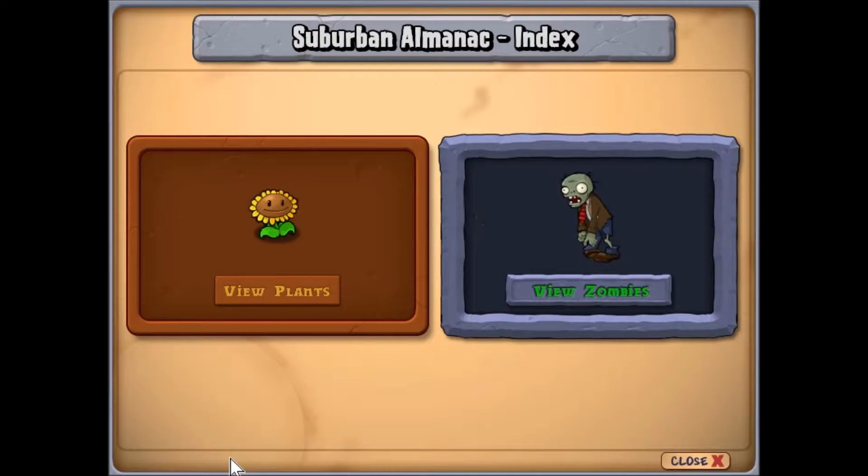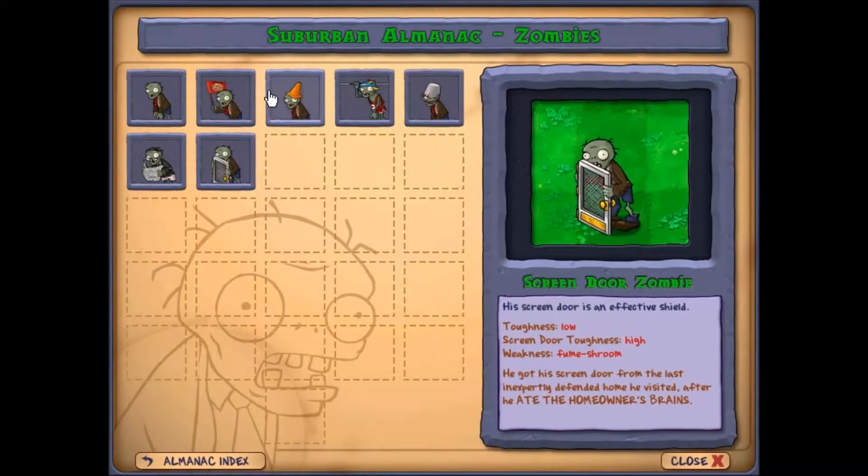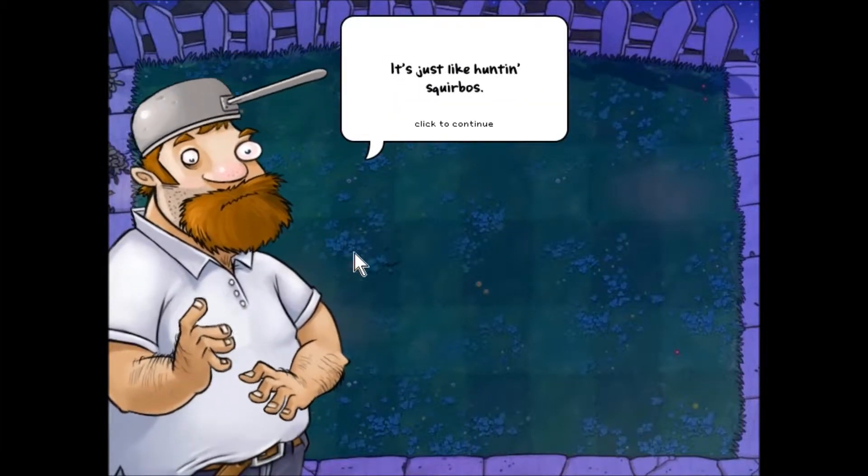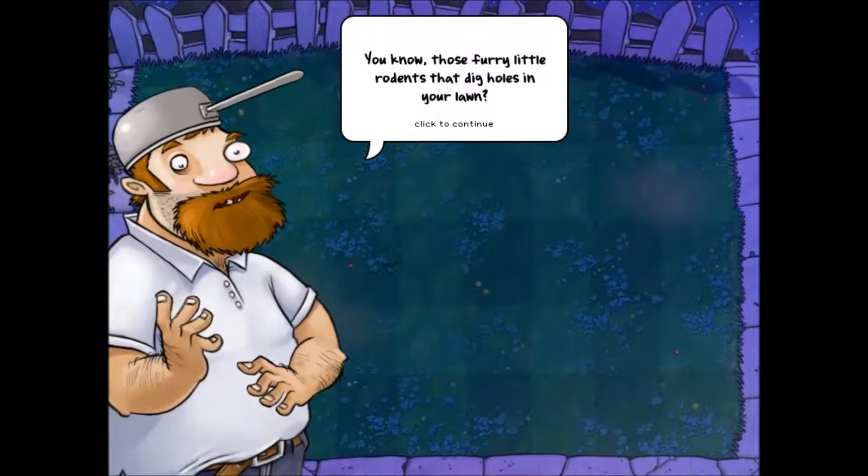You can click on zombies too. So without that, let's start the next level. Whack-a-zombie — it's just like hunting squirrel balls, you know, those furry little rodents that dig holes. Yes, just like that but instead of squirrel balls, zombies.